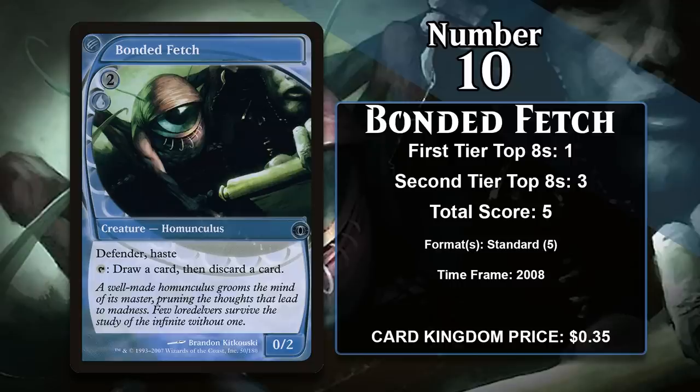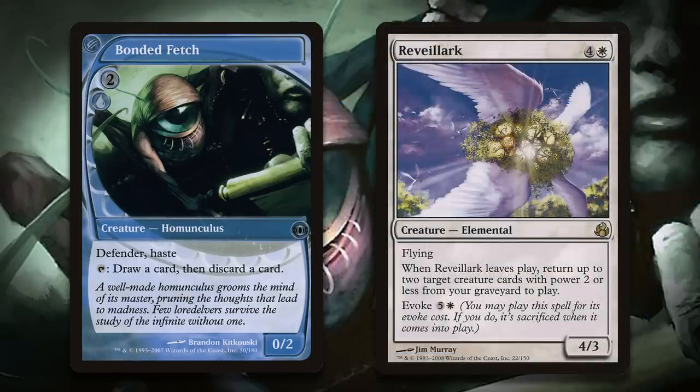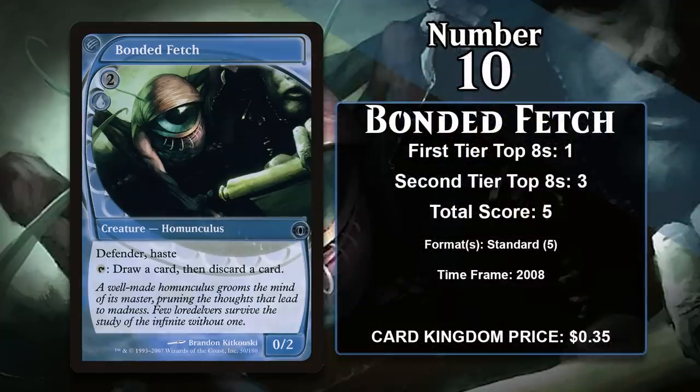While that effect isn't card advantage, it is a nice thing to have to improve your card selection, and it gets even better if you're interested in taking advantage of cards that are in your graveyard. It gained all of its points in exactly that kind of deck in Standard, where it was played alongside Revelark, a creature that reanimates small creatures from the graveyard. The Fetch can help set that up so you can get maximum value ahead of Revelark's trigger. The Fetch hasn't gained any points since rotating out of Standard.